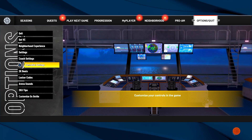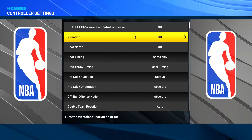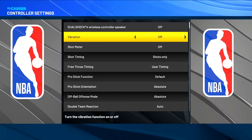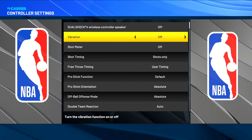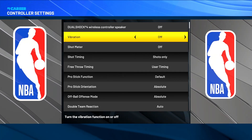The first thing you want to do is go to your controller settings, turn your vibration off, and turn your shot meter off. A lot of people use both, but I recommend turning off vibration because you'll end up airballing shots — shooting very late while waiting to feel the vibration, and sometimes you don't feel it at all if you have an older controller.